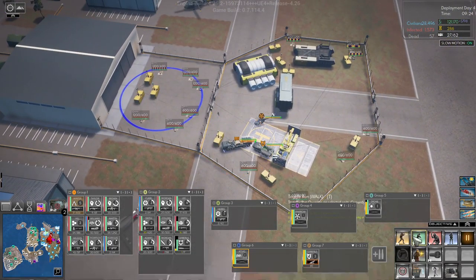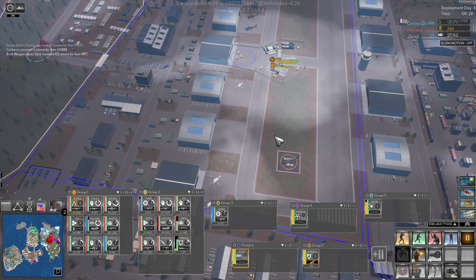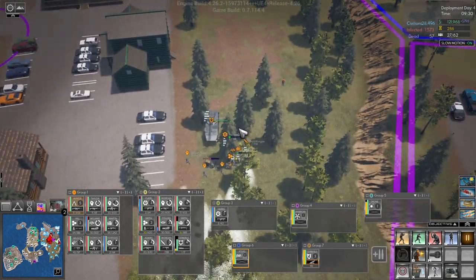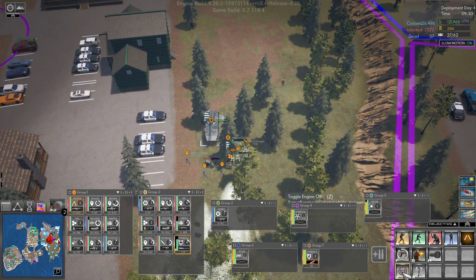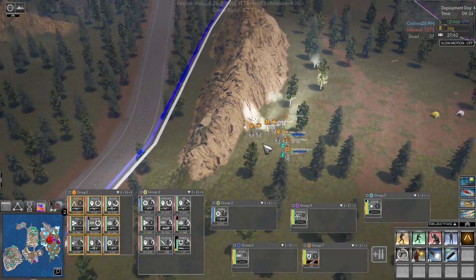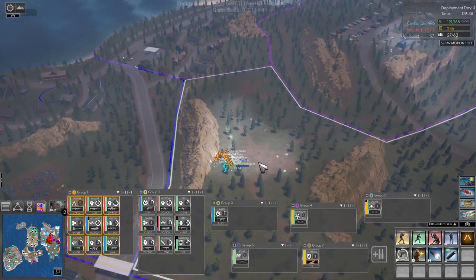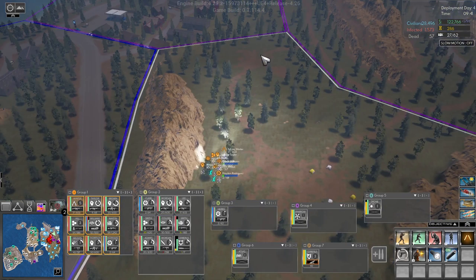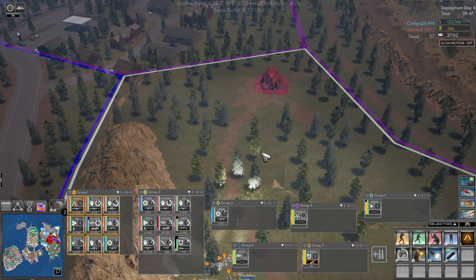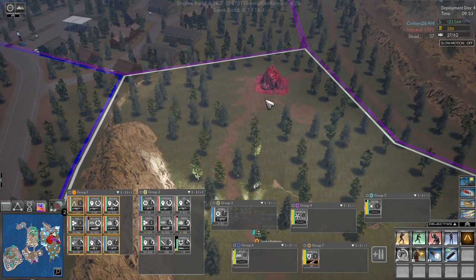We're deployed — let's undeploy you and send you up this way, and send you down here because the Cerberus is gonna run out of fuel if we don't. Things pop up after loading that weren't there before loading — that's a little bit frustrating.